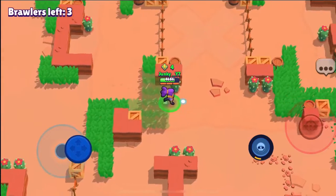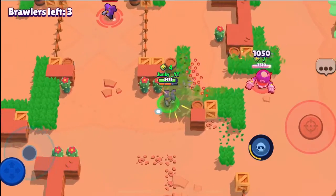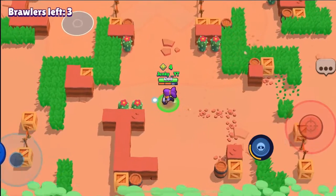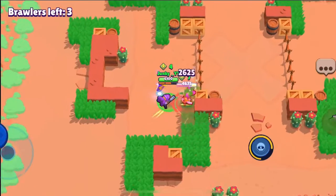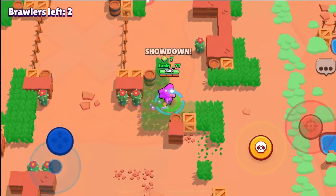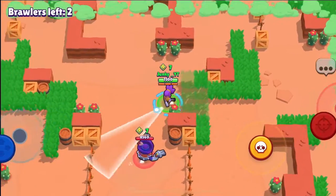If you don't have a lot of points near the end of the game, maybe camp in a bush and let the other players fight each other. If there are potions that make you bigger and do more damage, you should grab one — that's your best time to fight, as I'm doing right now. Shelly is very good with the potions and can do a lot of damage, especially when she uses her mega attack.